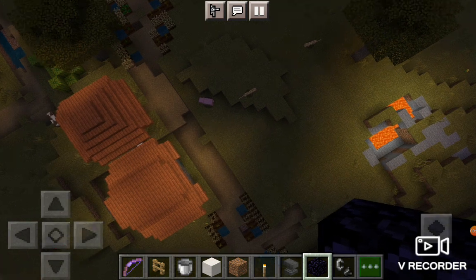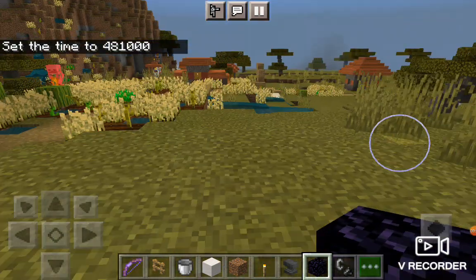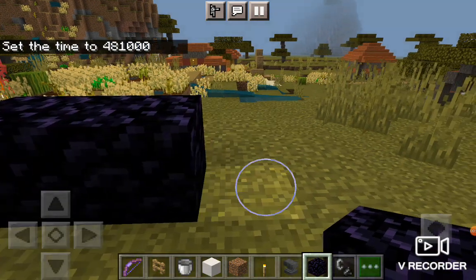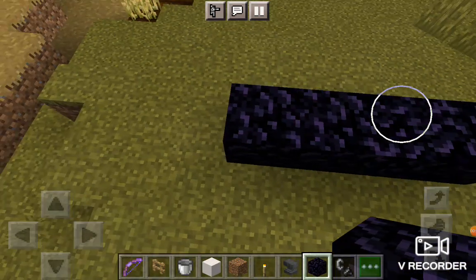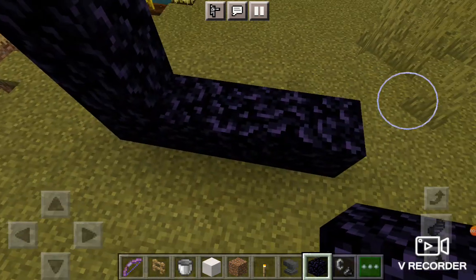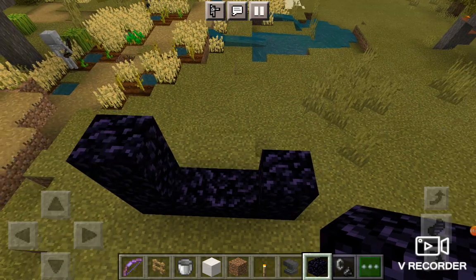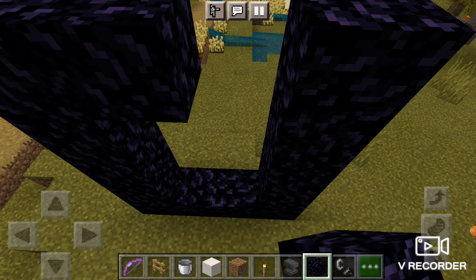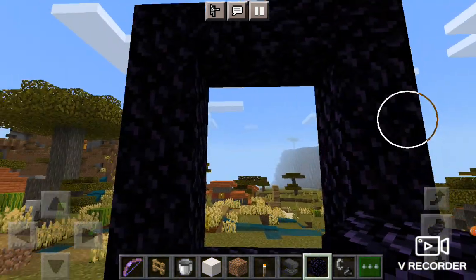You can make a nether portal quite big, but not too big though, otherwise it wouldn't work. You need 4 blocks that way, and then 4 blocks — I think 5 blocks upwards.